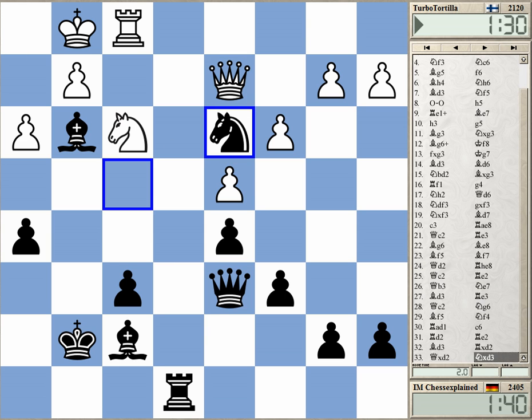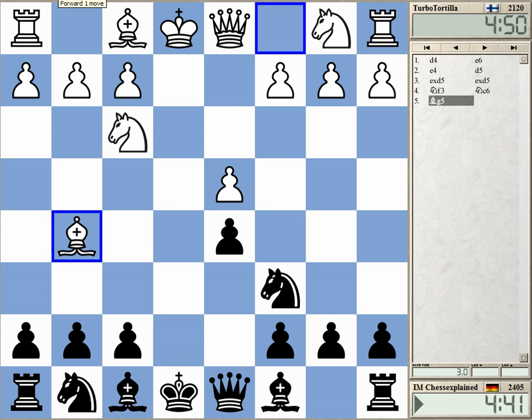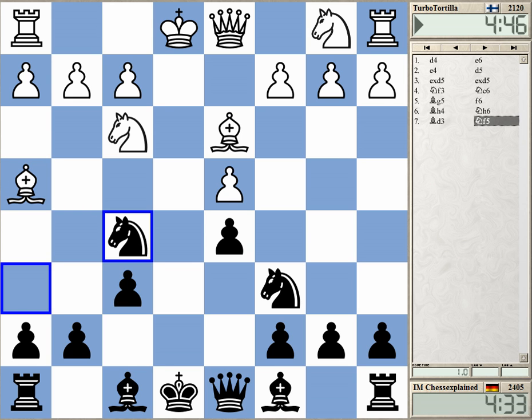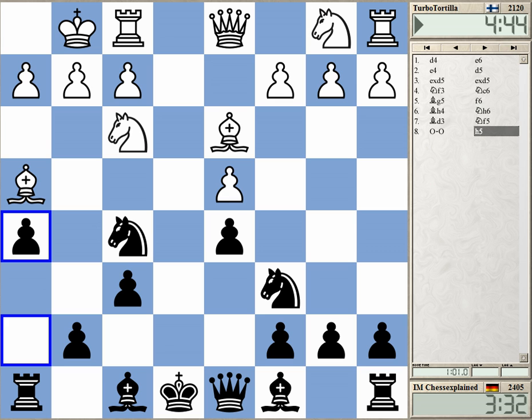I played a somewhat crazy opening — there is probably some way to refute it. This is still okay, no big problem here also. But h5 is probably a bit much — black can simply play bishop e7 and castle with no big problem. But h5 is really risky.